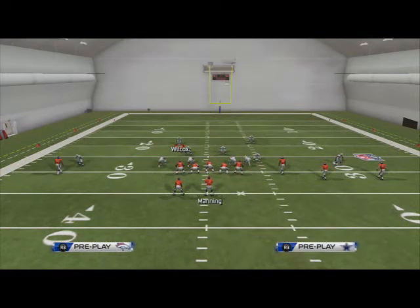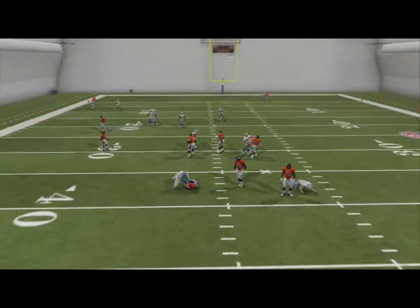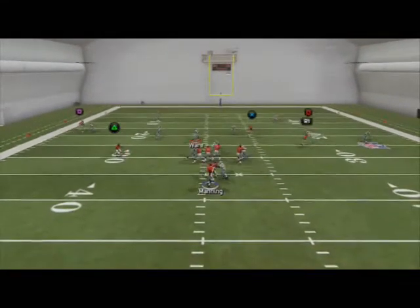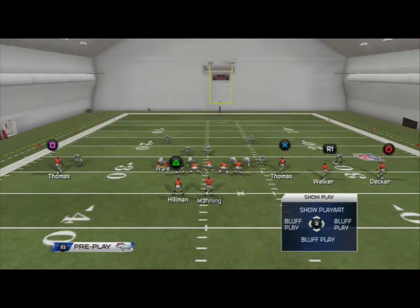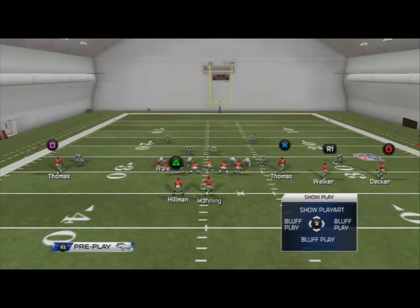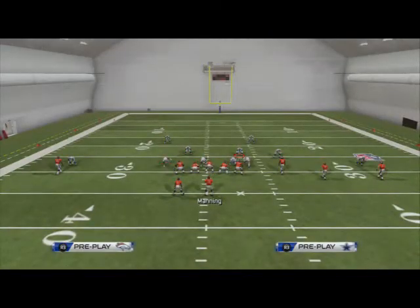Hold L2 at the snap of the ball and you're free to make user plays while pressure still comes off the right edge. A lot of people like to get single edge pressure — they'll click onto a player, hold L2 at the snap, sit there, then drop out. By the time pressure comes in there's not enough time for the quarterback to get rid of the ball. On a blitz you want to hold L2; on a spy like I just showed, hold R2. Hold R2 at the snap and you see the pressure coming in off that right edge.